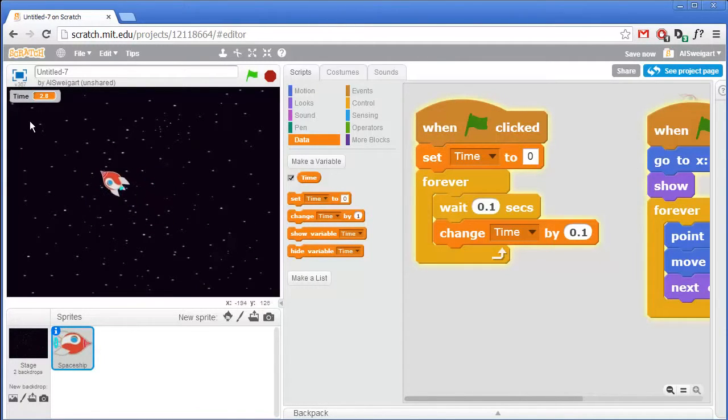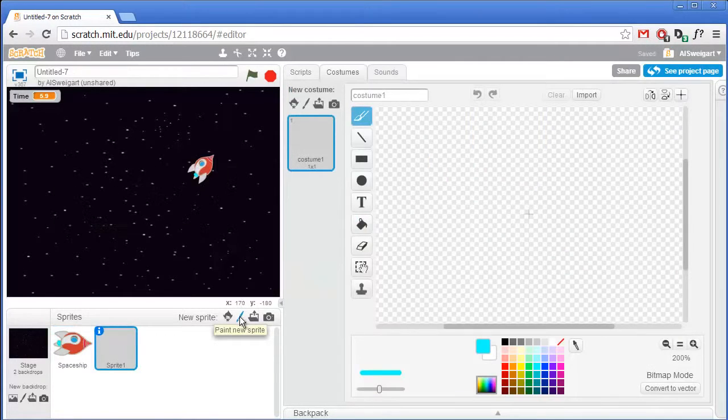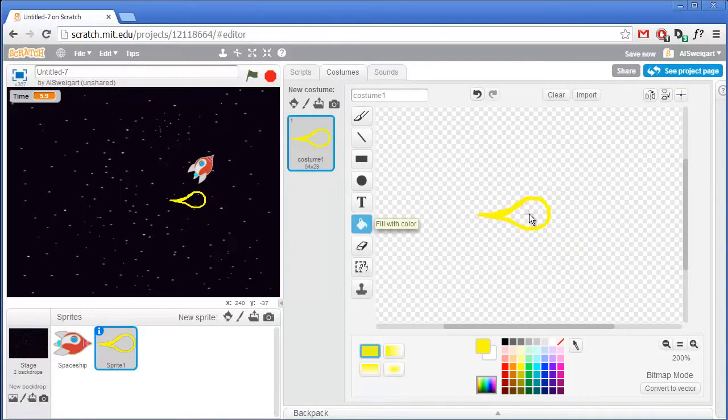When we run this we can see that the time variable is like a stopwatch counting up how long it's been since the very start of the game. Next let's draw some meteors — click on the paint new sprite button. Drawing these meteors is going to be pretty simple. Select a bright yellow color first, and with the paintbrush tool draw a little teardrop shape facing to the right.